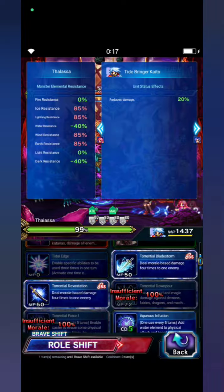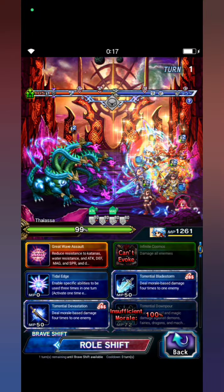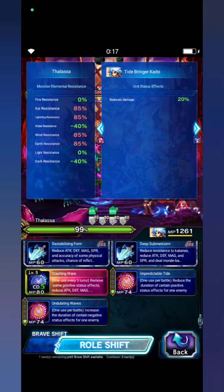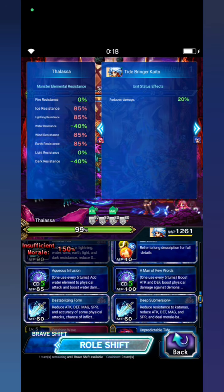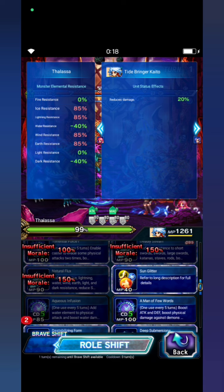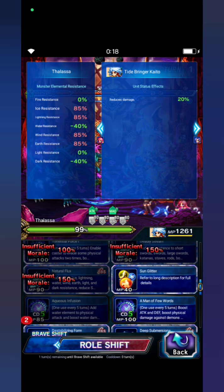First turn: Kaito shifts to Brasil form. He will cast Crashing Wave, Wave Aqueous Infusion, and Sun Glitter.